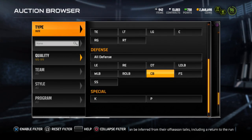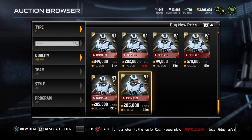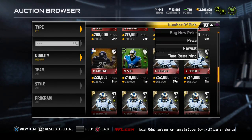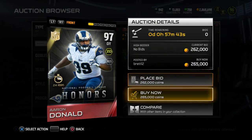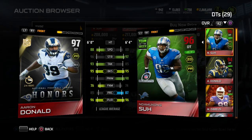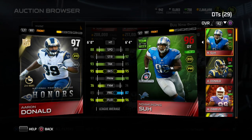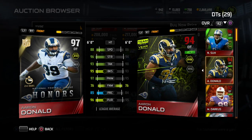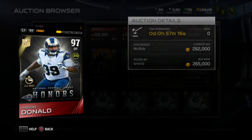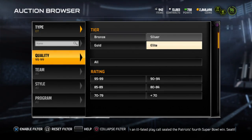Now we're going to DT to take a look at Aaron Donald. I still have the Team of the Year Aaron Donald, but from what I've seen on Twitter, this NFL Honors Aaron Donald hasn't been going for too much, so I'll probably buy this one and get rid of my old one — he's already down to 265 and I think he'll keep dropping. He's 24 hours only though, so his price will go up. Comparing him to Sue: one less strength, better tackling, same block shed, one less power move but better finesse — basically like having two Ndamukong Sues. He's faster, and comparing him to the old Aaron Donald he's two or three better in every stat, so I'm definitely picking him up.